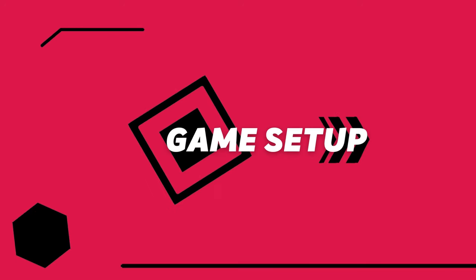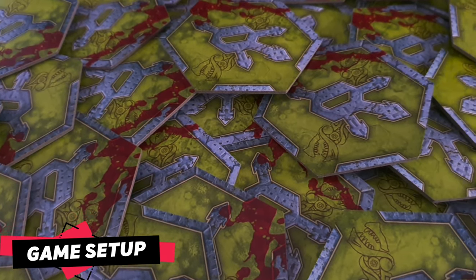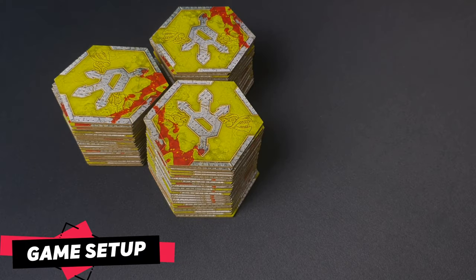Let's start with the game preparation. Shuffle all the map tiles to form draw stacks. Place the piles next to the playing area within all players' reach. The draw stacks will have a different number of tiles depending on the number of players.